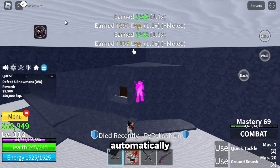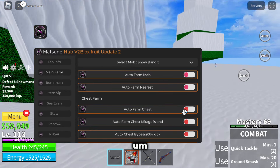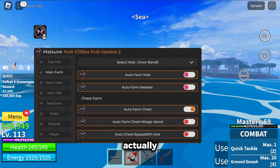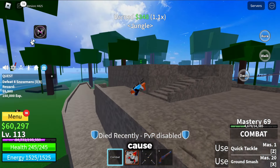Auto farm nearest is going to automatically farm the nearest one, which is a boss that I will not be killing because he's way better than me. Auto farm chest is going to auto map and tween around the map to get the chest. You can see it's going to the chest and we got it. I'm going to pause it now though because it will take a while.